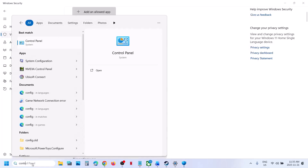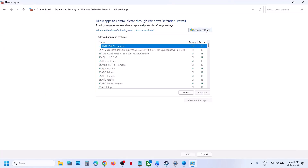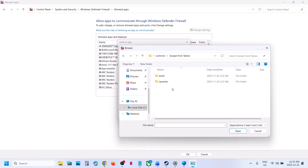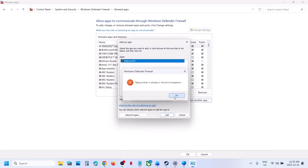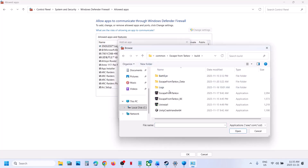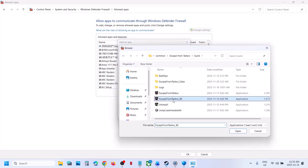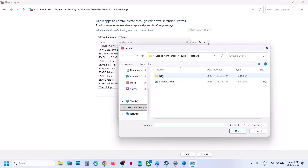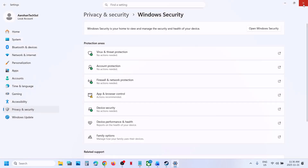Now type 'Control Panel' in the Windows search box, click on Control Panel, then System and Security, then Windows Defender Firewall, and select Allow an App or Feature Through Windows Defender Firewall. Click Change Settings, then Allow Another App, click Browse, go to the game installation folder, open the game folder, and add the launcher first. Then open the Build folder, select the exe files, and then browse and open the BattlEye folder, select that file, click Open and Add. Once the game files are added, you can relaunch the game.